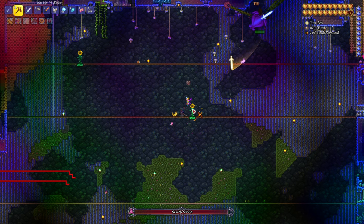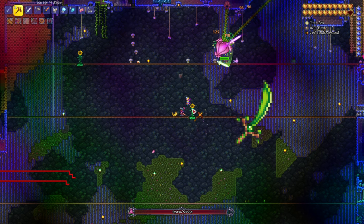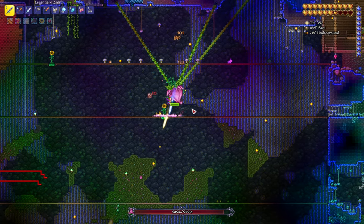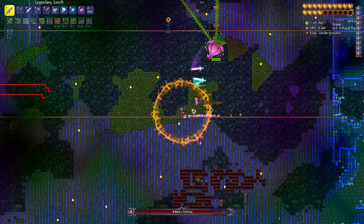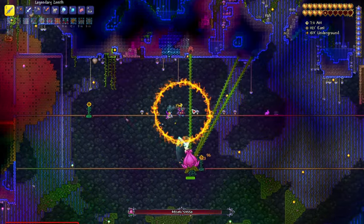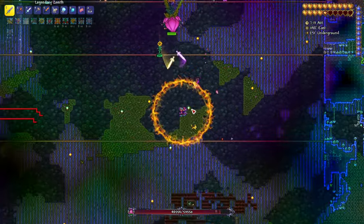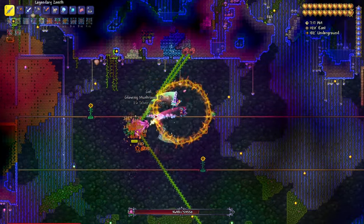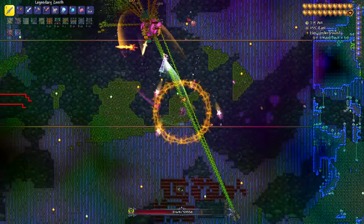For the Seedler, you're going to have to kill Plantera. Plantera is going to drop it very commonly but not 100% of the time, so you're going to have to fight her a few times. As we go in this video, we're going to be going through the other swords and other items that we're going to need for the Zenith.